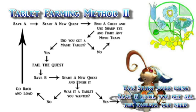Then finish a different quest to check what tablet you received. If you like what you got, continue with a new save and get up to 3 tablets before you finish a quest. If you don't like what you got, reload the old save and start again.